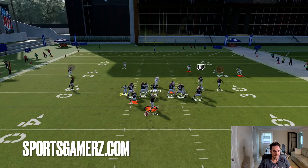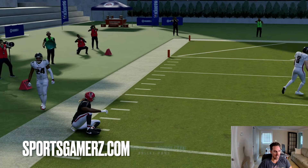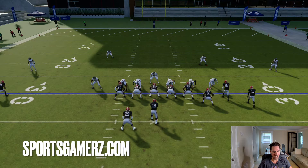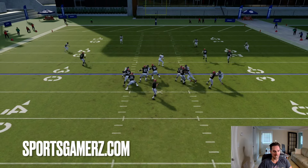As you guys can see, it just stonewalls this blitz. Nobody really comes free immediately, and it's nice because it's not a true max protect — that tight end will get into his route eventually. He's not going to block forever. But as you guys can see, nobody comes free and we're able to make that quick and easy read.